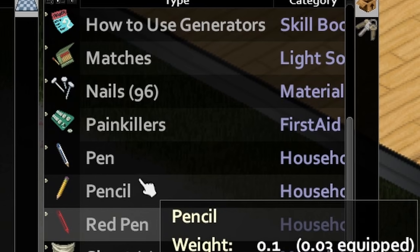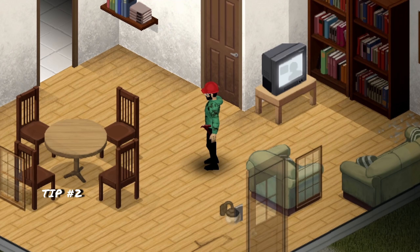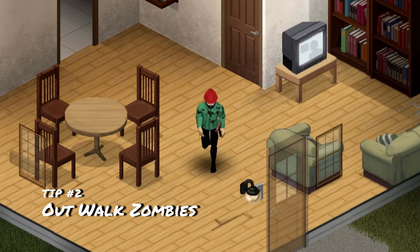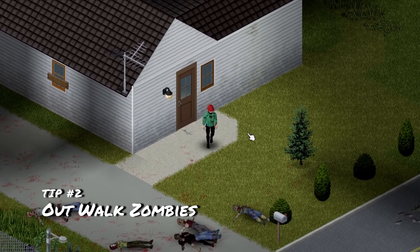You do need those specific items. I'll show you what they actually look like — you've got the pen, pencil, and red pen, those are three items, and then you've got the eraser and blue pen.